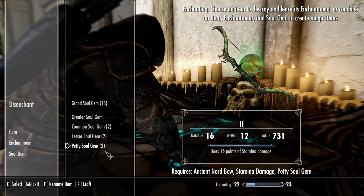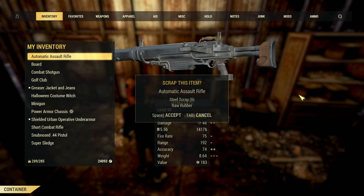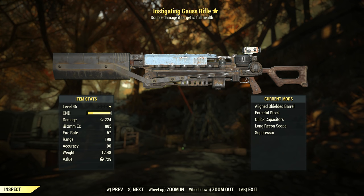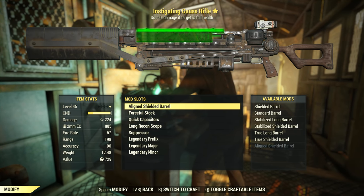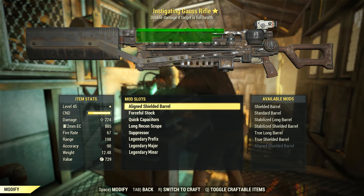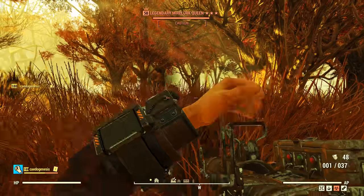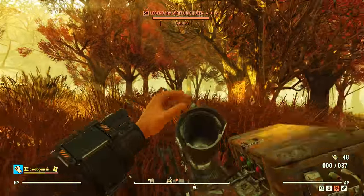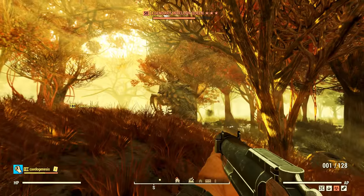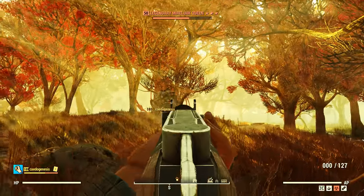I feel this crafting system could be somewhat applied to Fallout 76. Let's say you're able to scrap down legendaries, and then you learn the legendary effect for that particular rank and weapon. For example, if I scrapped an instigating gorse rifle, I would learn the instigating effect for gorse rifles, which I could then craft and apply to any gorse rifle in the prefix modifier slot. A 3-star gorse rifle being scrapped would let you learn the minor modifier. This would still ensure people are farming for legendaries, but lower the disappointment from not getting the exact drop you wanted.